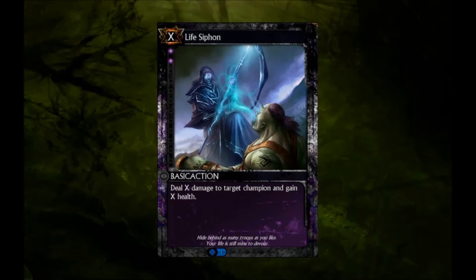As Life Siphon can only target a champion and therefore will always result in you spending a card and removing none of your opponent's cards, Life Siphon creates what is called Card Disadvantage. The opposite of this, Card Advantage, is a core TCG concept which you should always keep in mind when using any card.